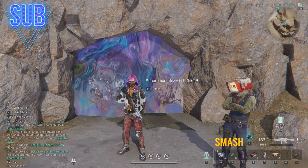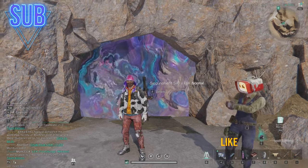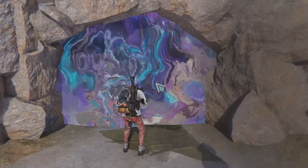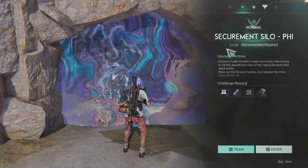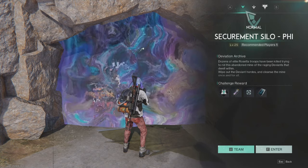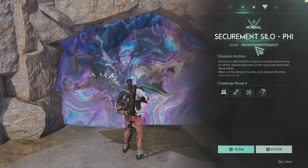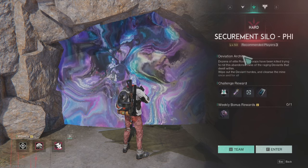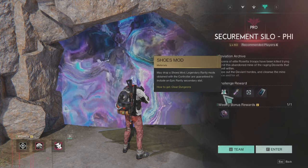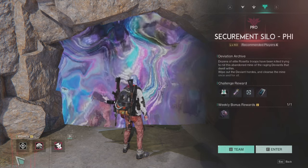Hello everyone and thank you for joining me in another OnceHuman video. In this one we will do the Securement Silo B High on Pro difficulty. This is the second Silo that unlocks on level 25. If you play it on level 25 on Normal, you can only get the Shoes mod and the max rarity is Epic. You want to play this on Hard or Pro.